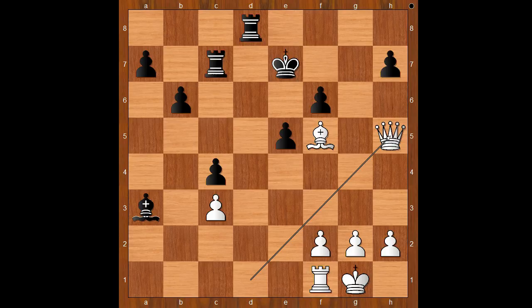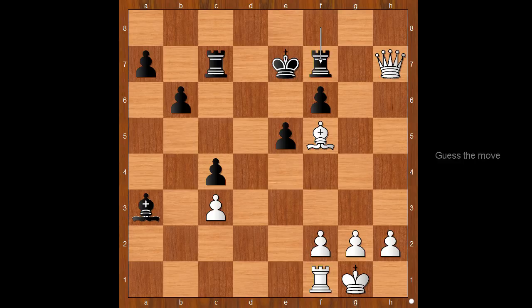If rook goes to h8, then queen to h6. Rook to f8, queen takes pawn on h7, rook to f7. White played a move and black resigned. The move is queen to g8. Solozhenkina resigned.